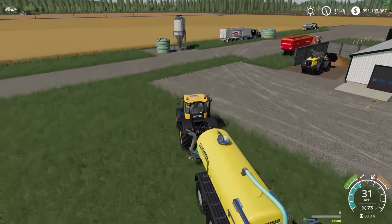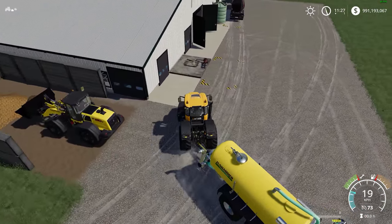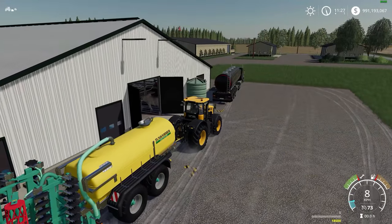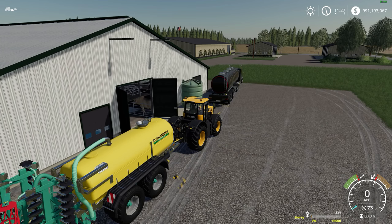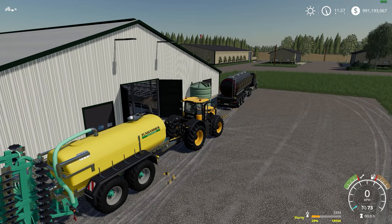Only those big doors will open — no other ones. Next up, grabbing some slurry out of the slurry tank. You can see that's filling right up — works just fine.